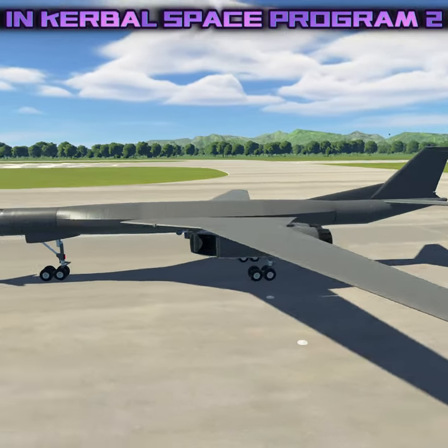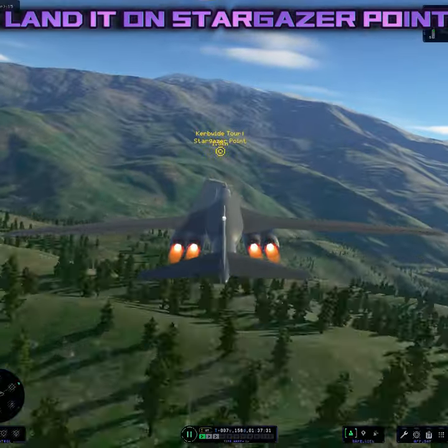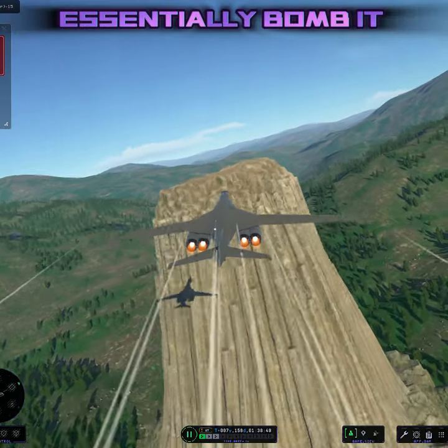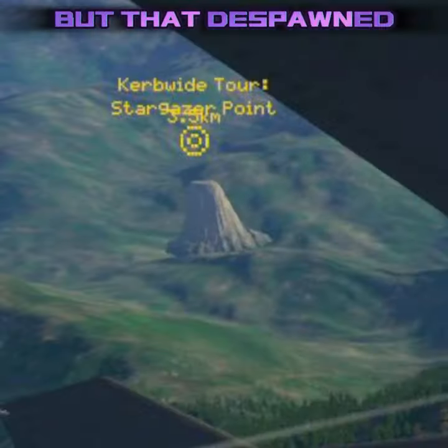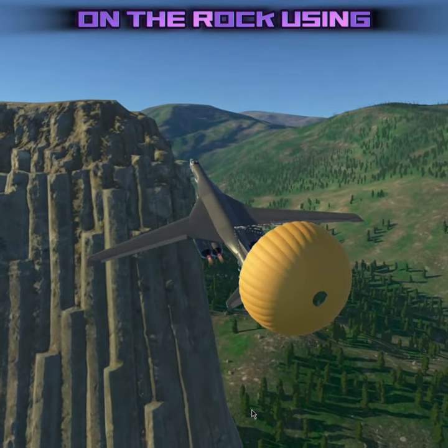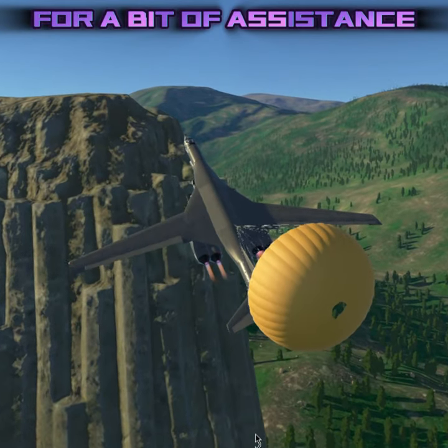I just built a B-1B Lancer in Kerbal Space Program 2, and I'm going to try to land it on Stargazer Point, which is this big rock right here. At first I was going to try to essentially bomb it with a lander can and a parachute, but that despawned, so my only option was to land the entire bomber on the rock, using the parachute from the lander can for a bit of assistance.